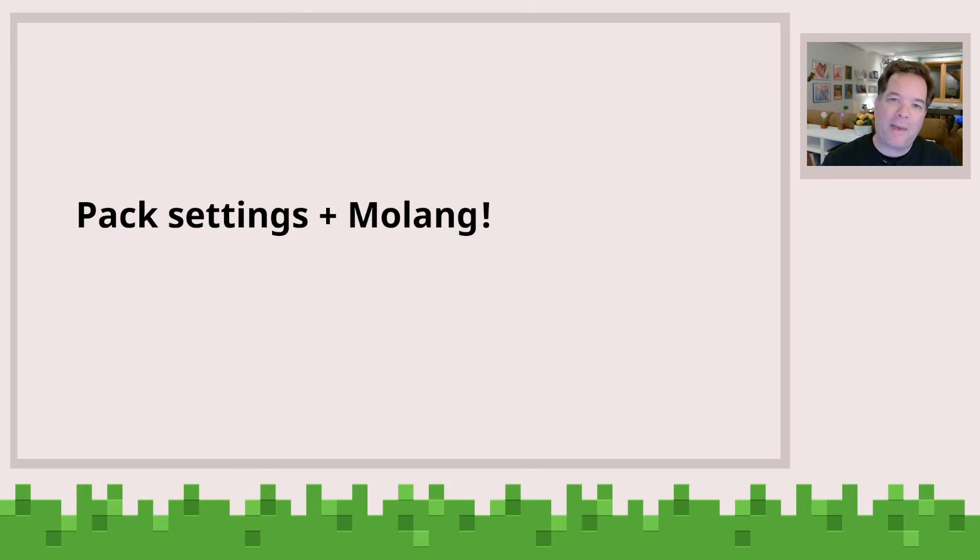When you think about pack settings, there are two ways to use them. One is on the behavior pack side, where you can use some scripting APIs to read the values of the pack settings. The other way is to use it on the resource pack side, where you can change the way that things look based on the value of a pack setting.